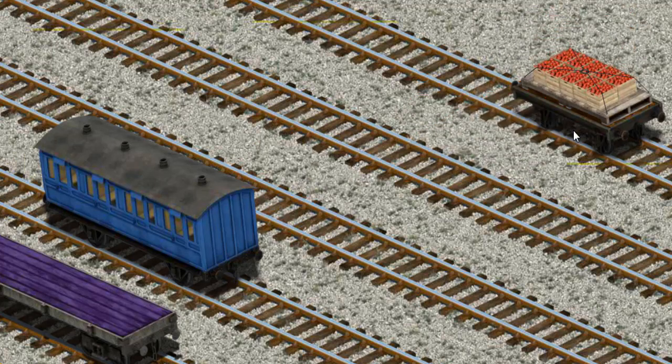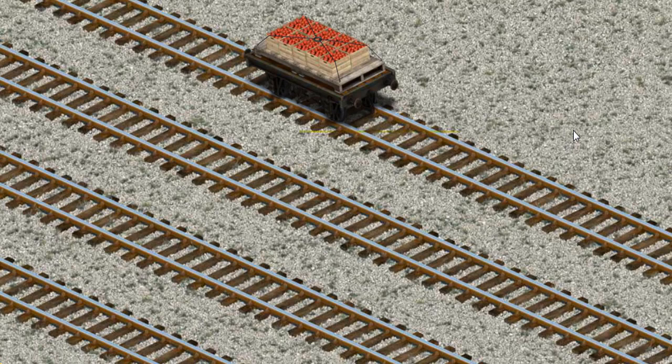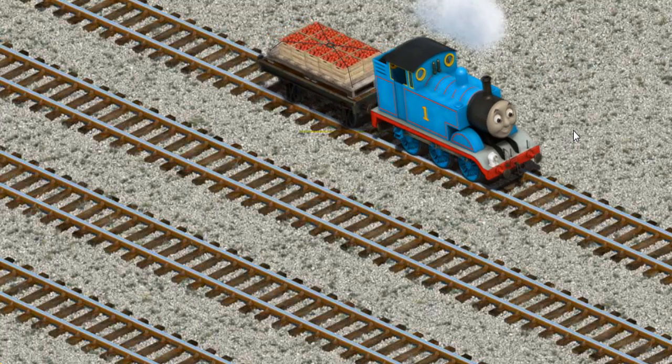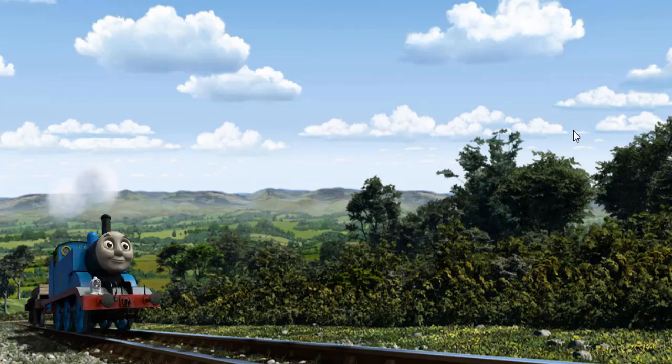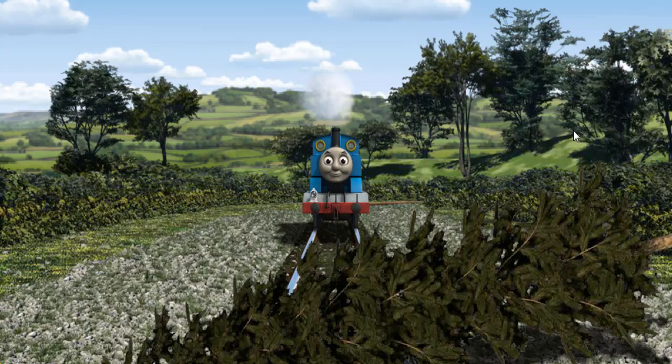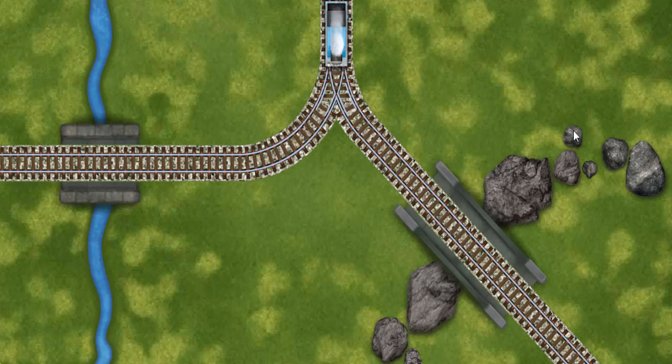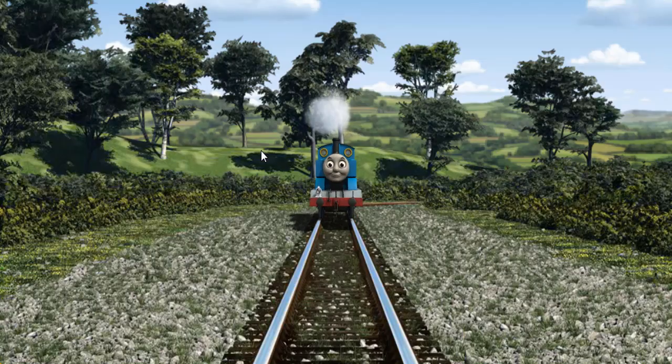There you go! Thomas went through the countryside. Suddenly, Thomas had to stop. He would have to go another way. Find the track that goes over the shortest bridge.